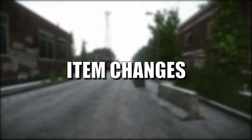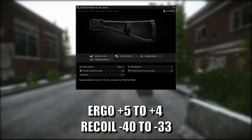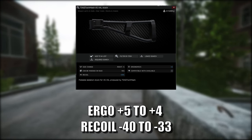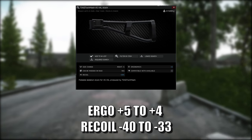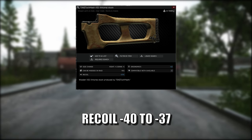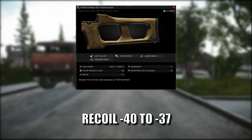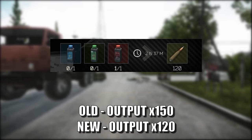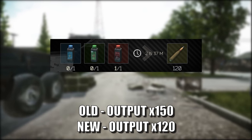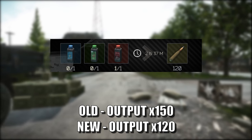Item changes. The AS Val stock ergonomics has changed from plus 5 to plus 4, and the recoil changed from minus 40 to minus 33. The VSS stock's recoil has changed from minus 40 down to minus 37. Workbench level 3 E-Golnick output has changed from 150 down to 120.